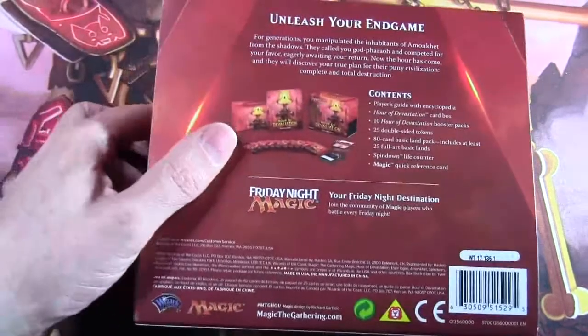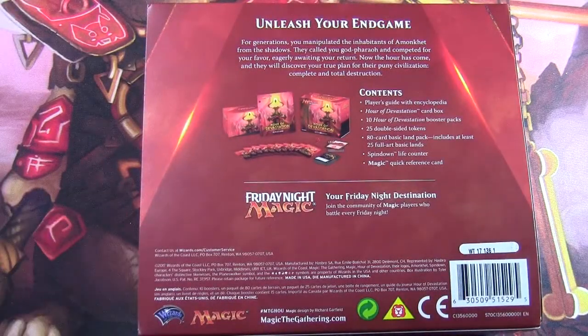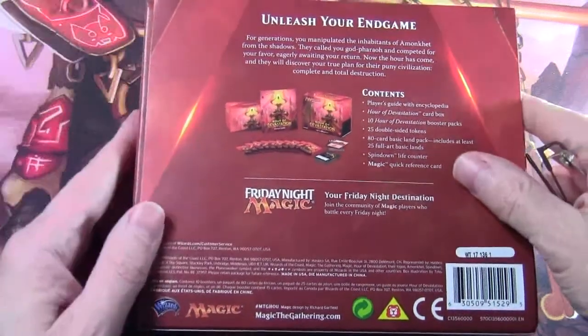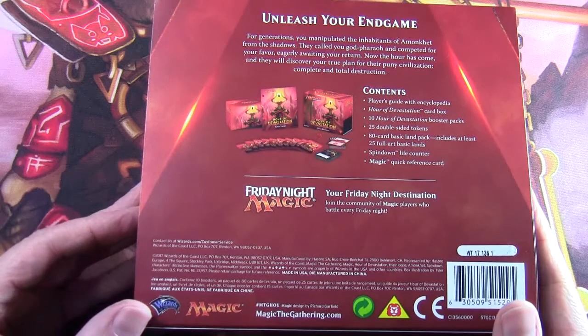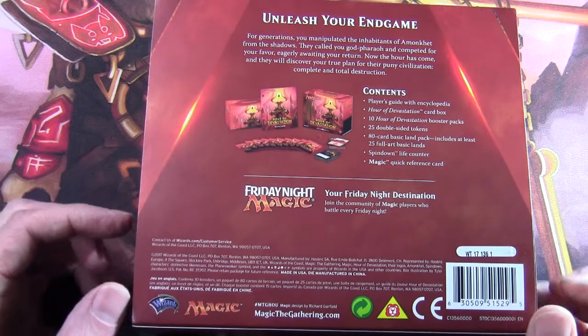I don't think the contents has changed much since we opened Amonkhet, but let's have a look anyway. So we've got a player's guide with the encyclopedia, the card box, 10 Hour of Devastation booster packs, 25 double-sided tokens — there are a lot of tokens in this set because of the mechanics that generate tokens — an 80-card basic land pack that includes at least 25 full art basic lands, a spindown life counter and a magic quick reference card.